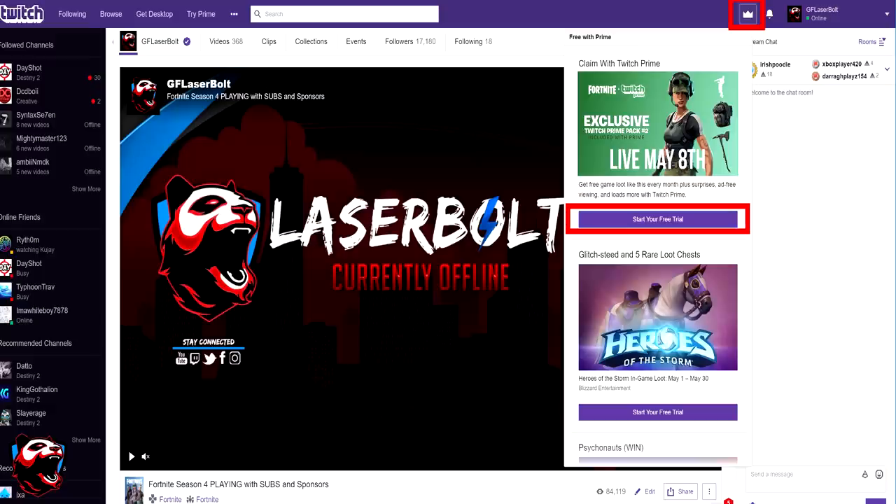If you are on a mobile device — and this usually happens on iOS — you will not be able to see this crown. What you want to do is click on the little menu of the app and select that you want to view Twitch.tv as a web browser instead of in the app. If you don't see that option, just get out of the Twitch app and Google it in Safari or Google Chrome, and view Twitch.tv in the web browser so you will be able to see the crown.